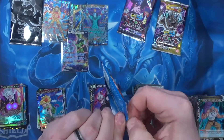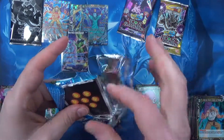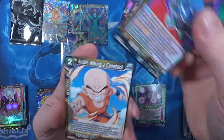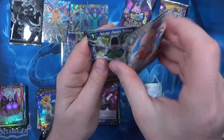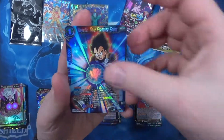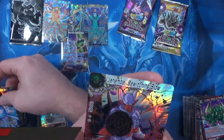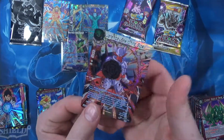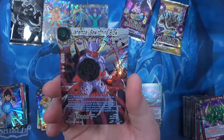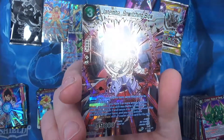Found the last few packs. You'll get some last-pack magic if I can get them open. Uncommon leader, True Fighting Spirit. Janemba, Bewitching Below — special rare! How about that — very nice!